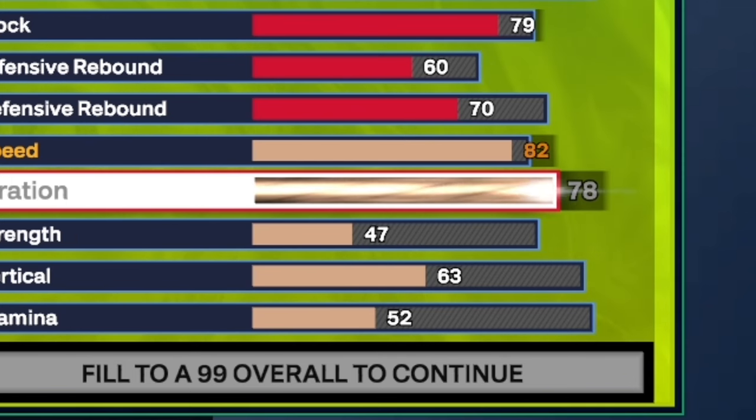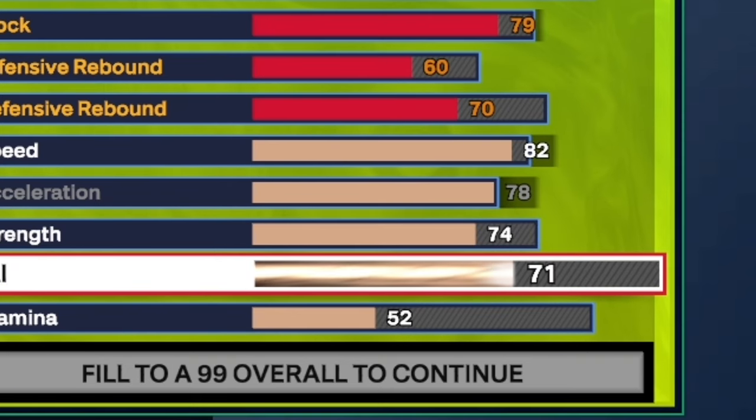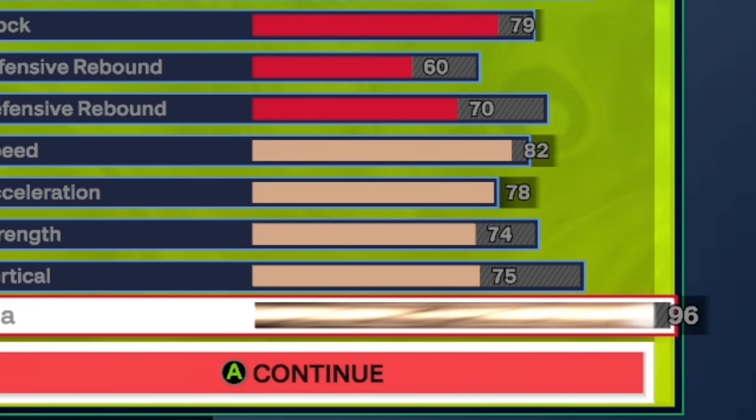For the physicals: 82 speed, 78 acceleration. For strength, put that up to a 74 so you can get Bronze Bulldozer. For vertical, put that up to a 75 so you can get good dunk animations. For stamina, max that all the way out to a 96.